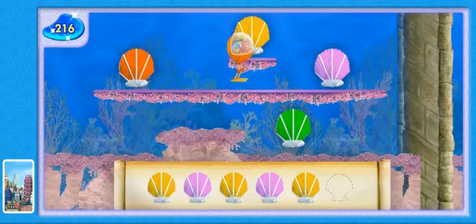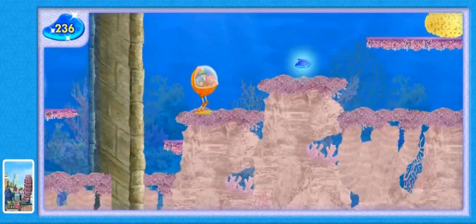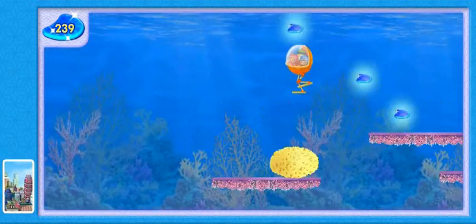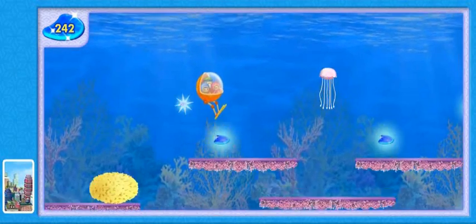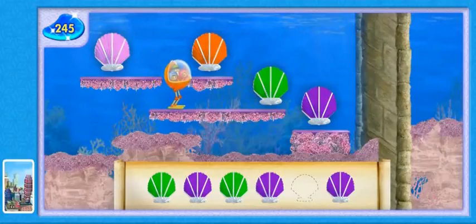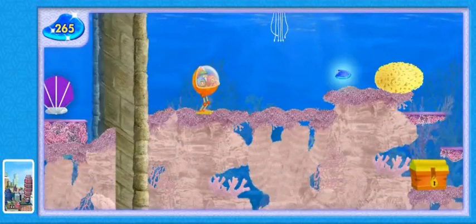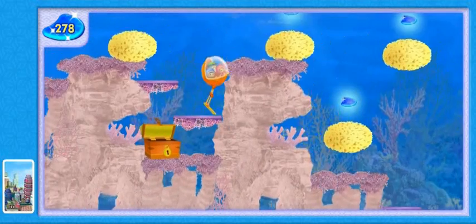We're looking for the shell that completes this pattern. Oops, that shell doesn't go next in the pattern. You've finished the pattern. Nice work! Whee! Another pattern! You found the right shell. We made it over Squiddy's wall. A treasure chest — open it for extra scales. Way to go, Umi friend! We found extra scales.